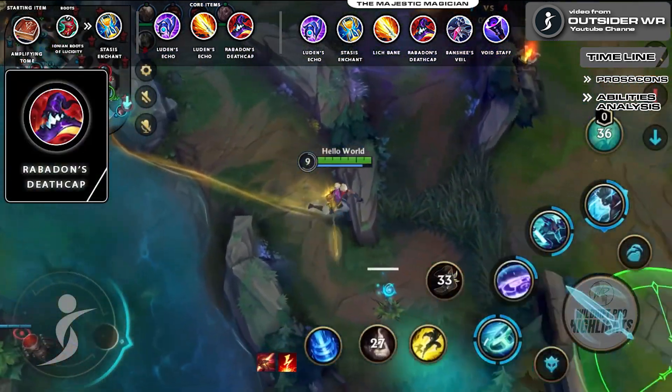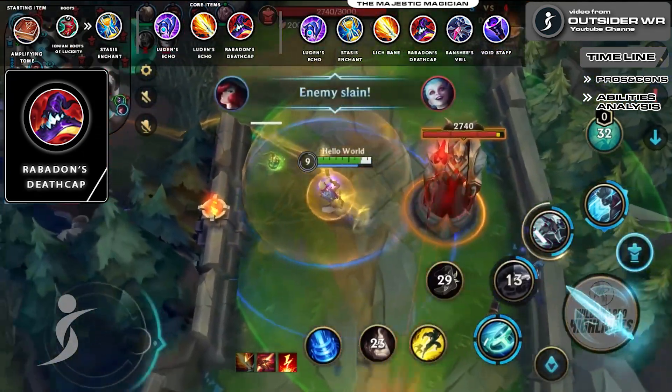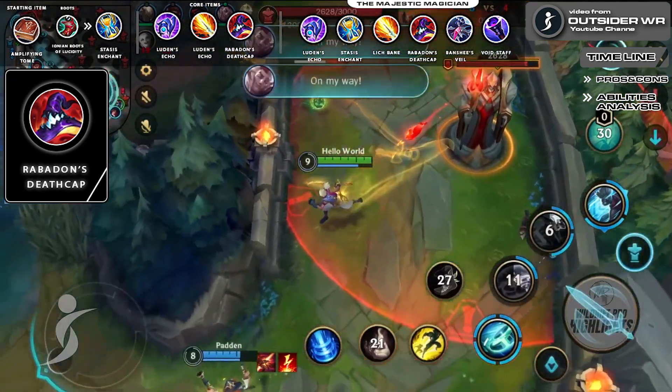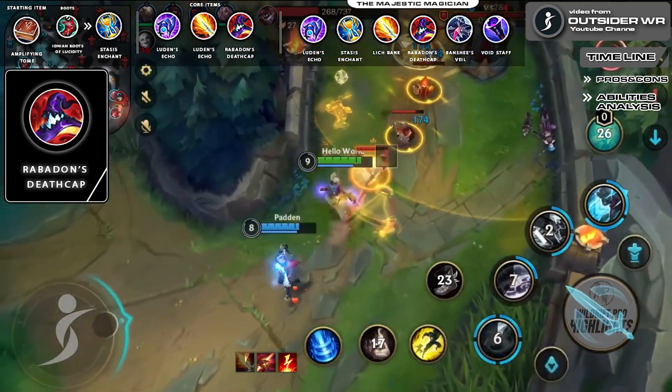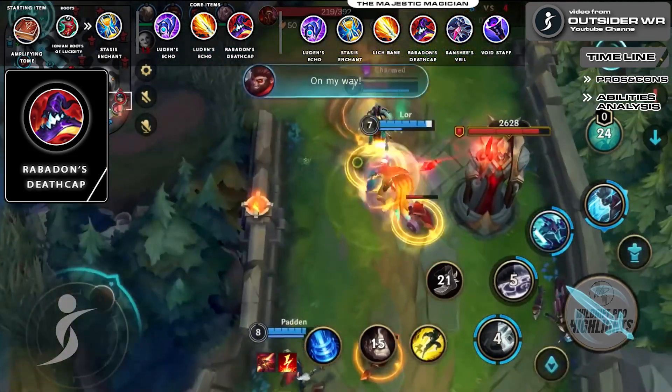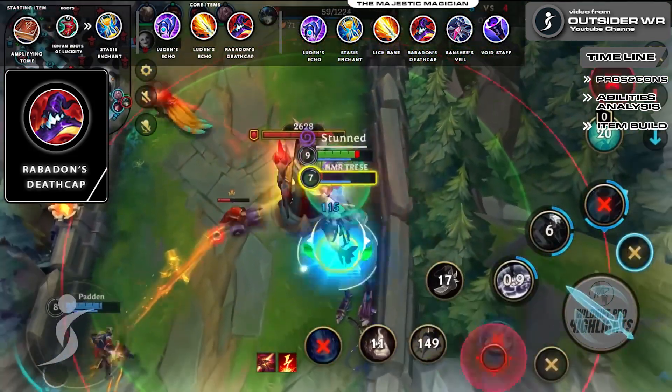Rabadon's Deathcap: high AP is good, but higher AP is always better. This item will allow Ekko to deal massive amounts of damage once he starts casting his abilities and also increases his second ability's shield, allowing him to sustain even more. All the more reason to buy this item is that it will greatly increase the heal amount he gets after his ultimate cast.